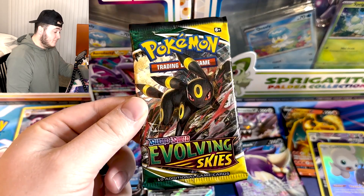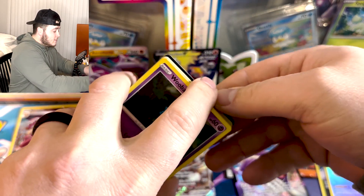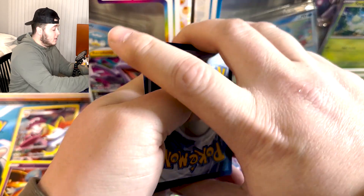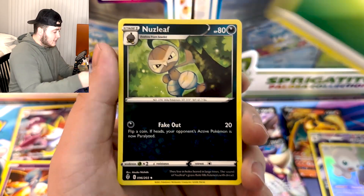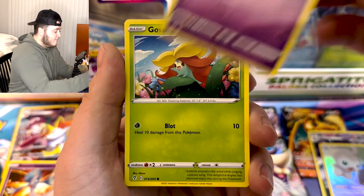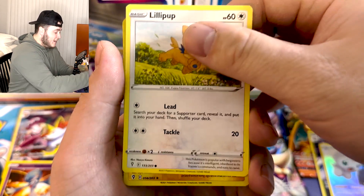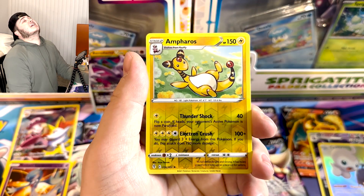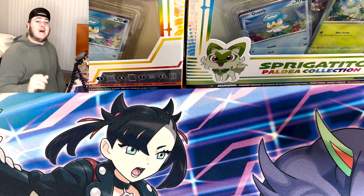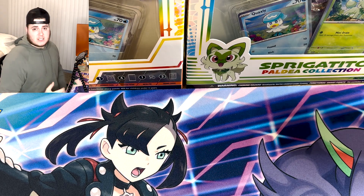We got a Radiant from Lost Origin. This is our final pack of the video — a little Evolving Skies action. Let's see if maybe this pack can be really great and potentially save the entire video. Going water energy and it is leaf. Nuzleaf, Psyduck, Woobat, Gossifleur, Hippopotas, Lilligant, Ampharos — and we can't get something from Evolving Skies. Thank you so much for viewing — absolutely awful pull video. All of those Sword and Shield packs were basically terrible.